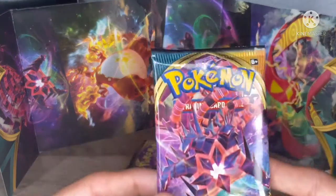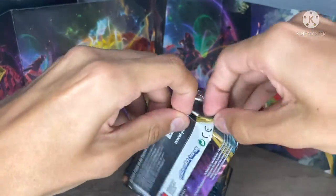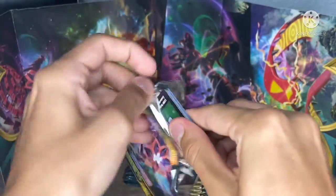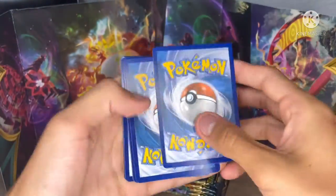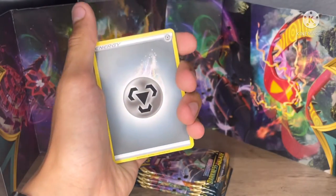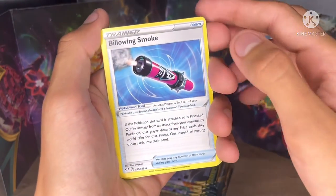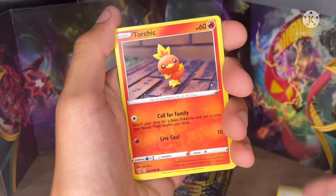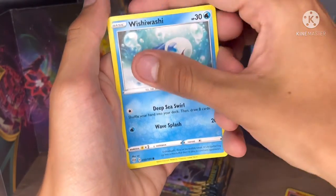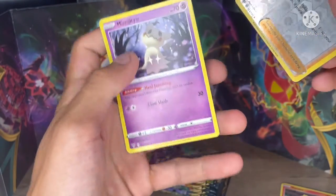Coming up next — give it a blow, guys. Let's open this up. We got Steel Energy, Simmish, Blowing Smoke, Turbo Patch, Torchic, Archen, Rookidee, Wishiwashi, Pansage, a Bird Keeper, and a Mimikyu. That's not bad.